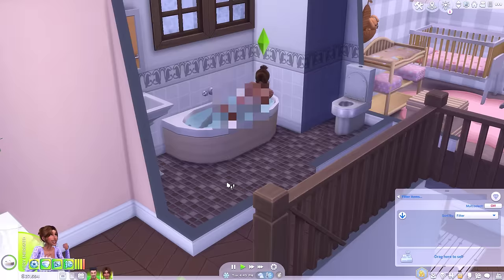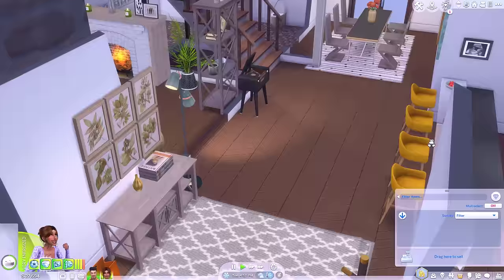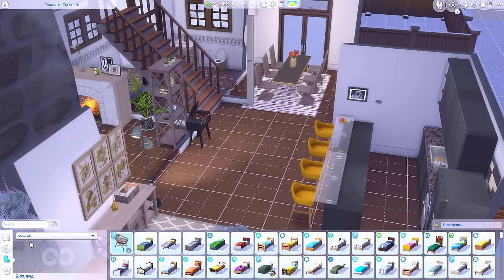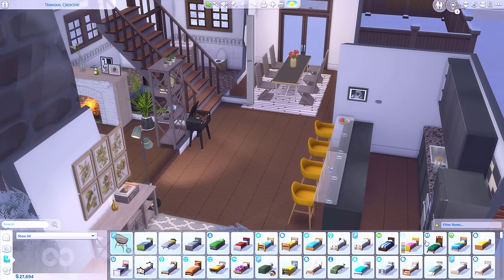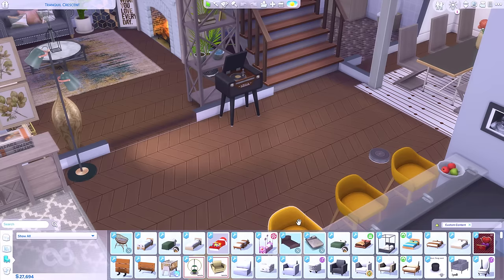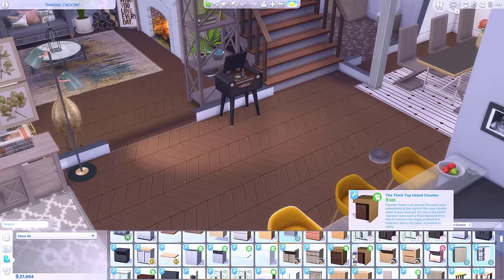Now the setting up and decorating of the nursery can begin - I'm sure he will love his nursery. She has made a few friends since the last time we saw her, so I might just throw her a little baby shower. Before I go into her phone and plan an event, I'm just going to check build and buy and see what objects we can place down that are baby shower themed. This is the baby shower mod by Shenanigans - I'll leave a link in the video description.